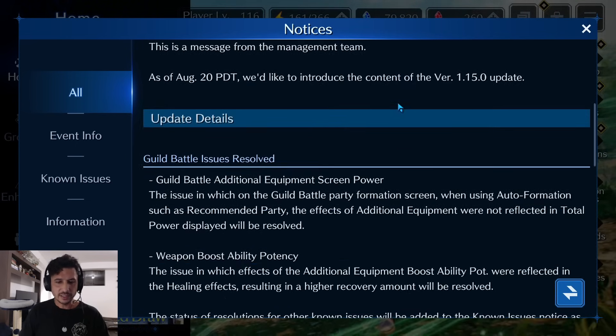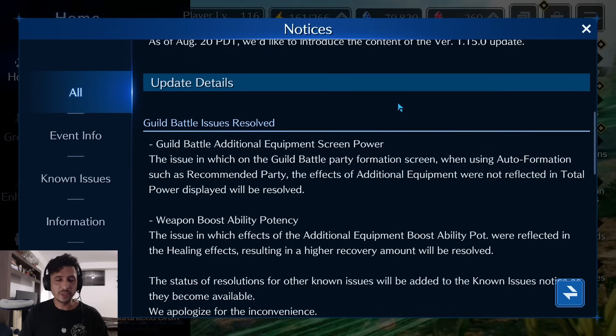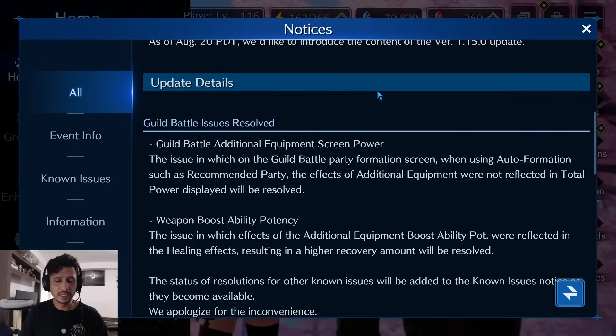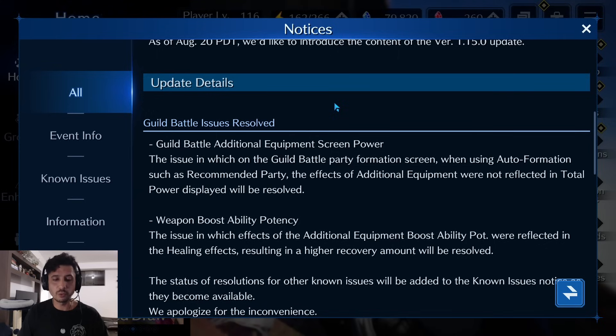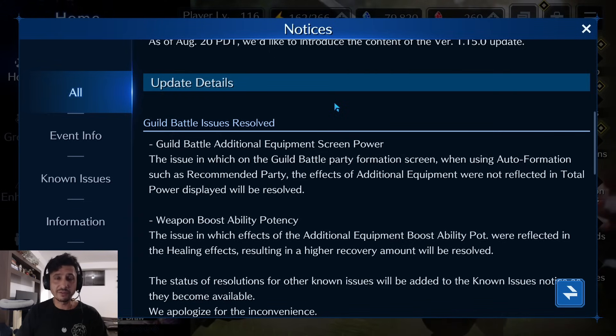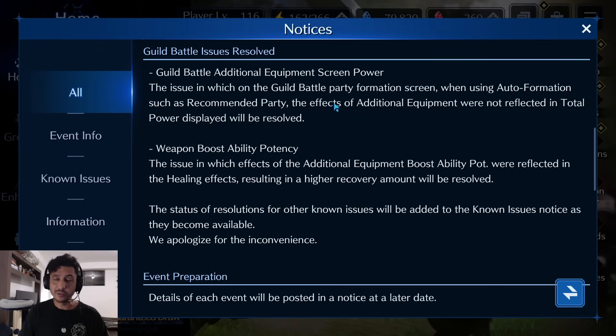Some guild battle issues have been resolved. In the guild battle formation screen, when using auto formation such as recommended party, the effects of additional equipment were not being reflected in the total power displayed. This will now be resolved, so your boosted power rating from additional equipment will affect your total combat power score. I wish they would have fixed the mock-to-live issue as well, but it's nice to see this one fixed.